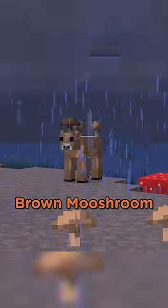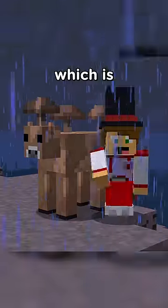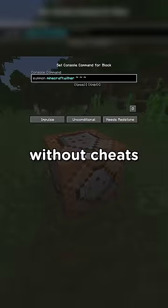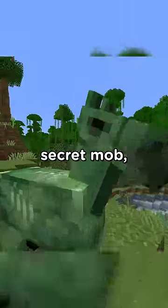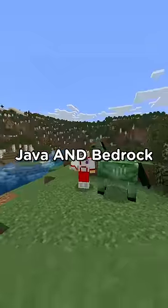Most people would say it's the brown mooshroom, because it only spawns when a mooshroom is struck by lightning, which is incredibly rare. But the actual most secret mob in the game is impossible to get without cheats. Some of you might think the zombie horse is the most secret mob, because it's also impossible to get without cheats, and is in both Java and Bedrock.